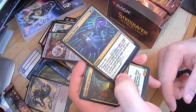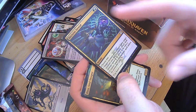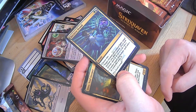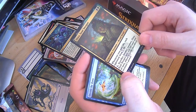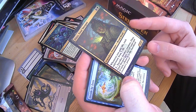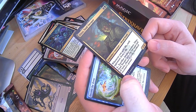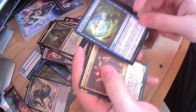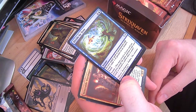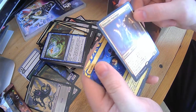Decisive Denial — choose one: target creature you control fights target creature you don't, or counter target non-creature spell unless the controller pays three. That's giving you a cheap counterspell or it's going to take one of their creatures off the field. Very nice. Dina, Soul Steeper — whenever you gain life, each opponent loses one life. Sacrifice another creature: this gets X, plus 0 till end of turn where X is the sacrificed creature's power. Give it trample and bad things are going to happen to your opponent. Divide by 0 — return target spell or permanent with mana value one or greater to its owner's hand, then learn. I like that one. Sounds like it'd be a joke card from the old Unhinged series.